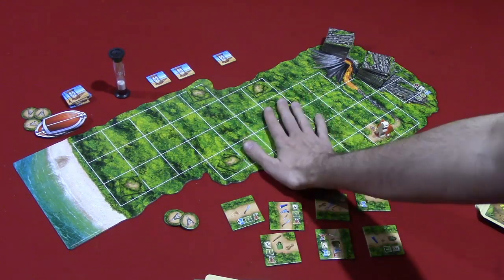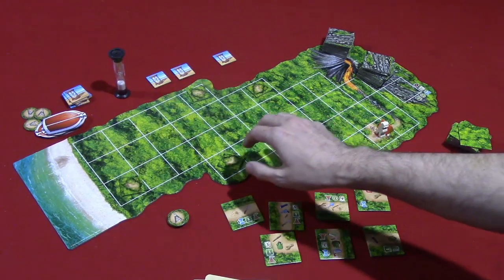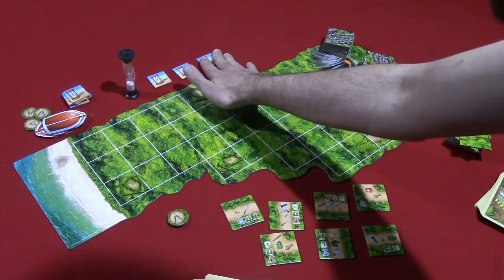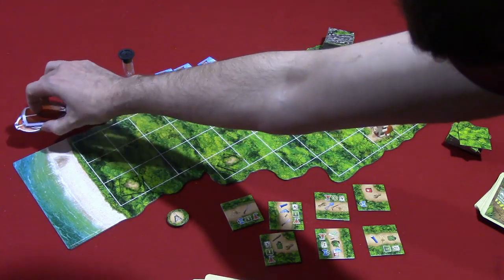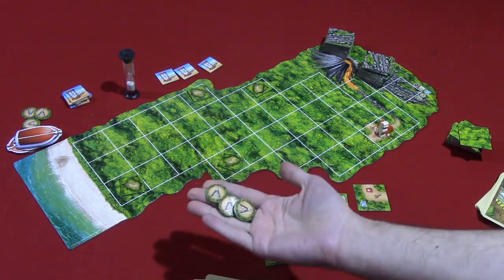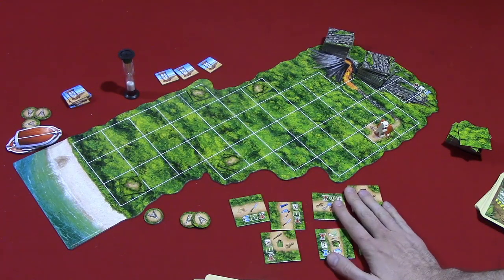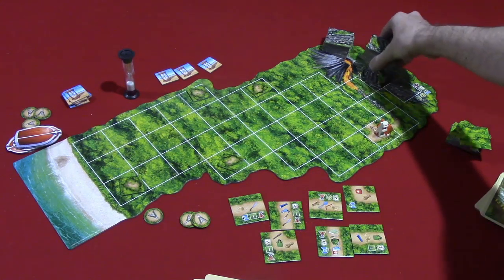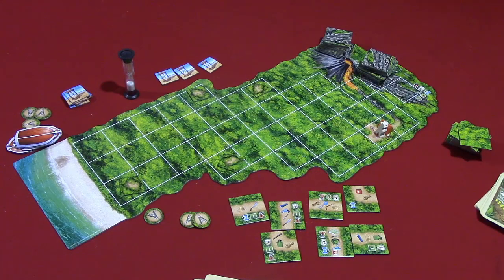At the start of the game, you're going to lay out this board. It is two-sided — there's a more difficult side, I'll show that at the end of the video. You'll put this timer here, as well as three of these time tokens. You'll put a stack of these boats here. Start with three of these wild tool markers and seven land tiles, which will be face-up. They are a communal resource for the players. You'll also stack these volcano tiles up here by the volcano — those will come out during the course of the game.